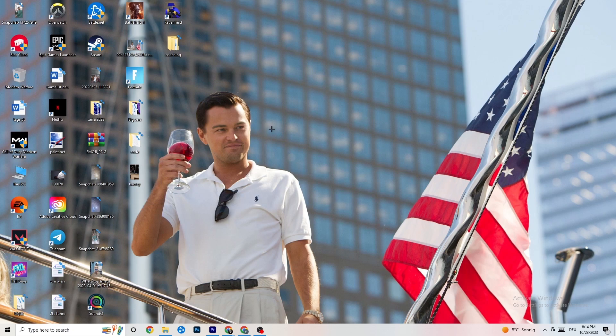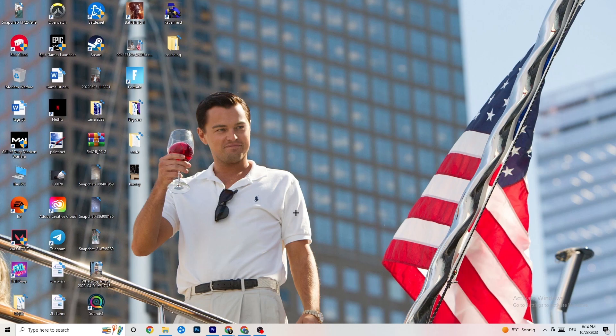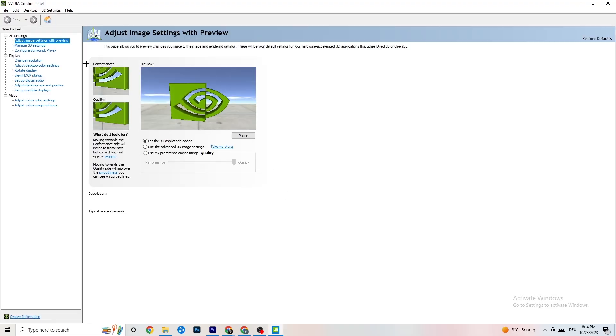The next thing is to right-click on your desktop and if you have NVIDIA, click on 'NVIDIA Control Panel'. Once it loads up, navigate to the top left corner and click on 'Adjust image settings with preview'. You'll see a slider from Quality to Performance. If your PC is running well, quality is fine, but if you have crashing or performance issues, drag the bar towards Performance — this will help a lot with crashing issues.